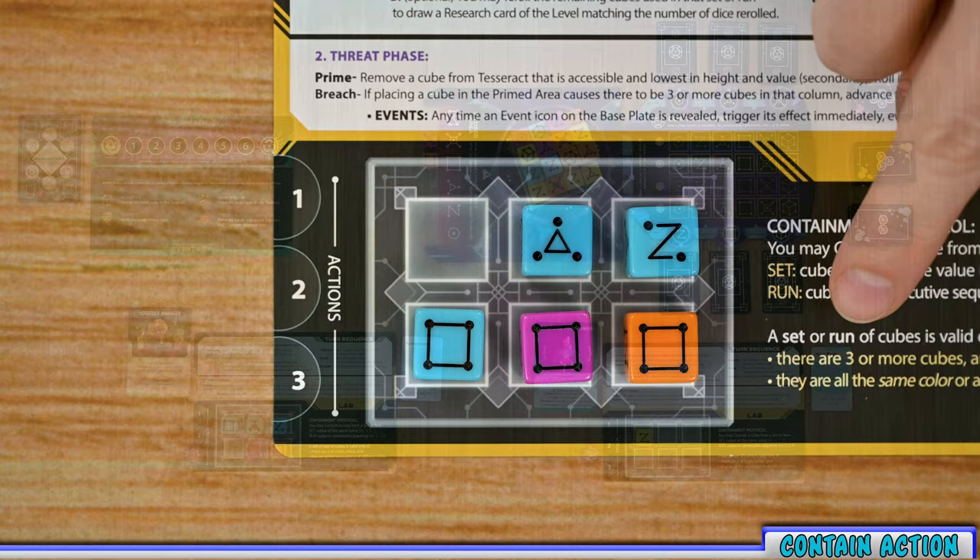Once you have a valid set or run, select one die from it and place it in the matching open space by color and number in the containment area. Additionally, if that die matches the same color and number as a die in the primed area, you get to destroy that primed die — only one, even if there are multiples. So in this set I have an orange four, so I'll choose that one, place it in the containment area locking it in, and then that matching primed die is destroyed.